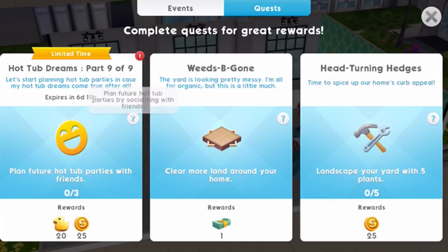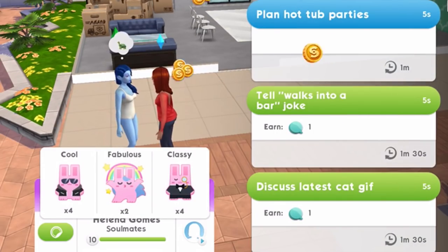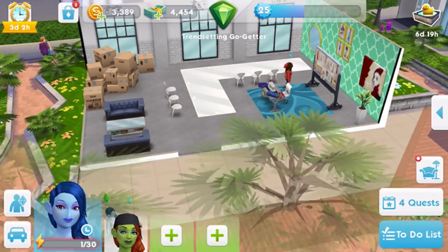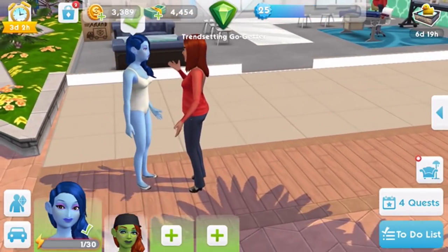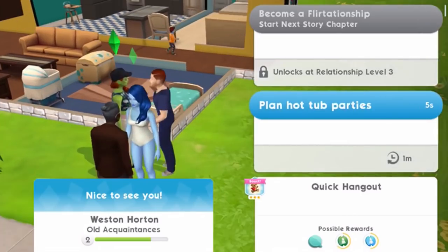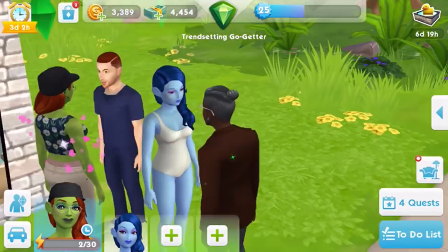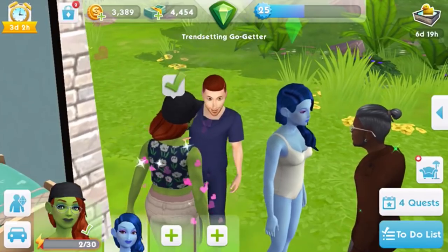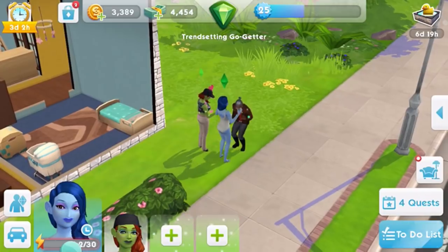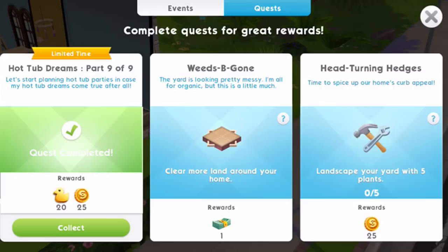The final task of the quest is to have your Sim plan hot tub parties with three friends. We invite our soulmate, then a co-worker, and finally Mittens' father — or possibly grandfather, which is a little weird for a hot tub party, but it works. With that done, we've completed the quest!